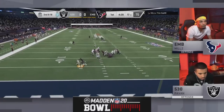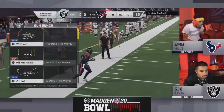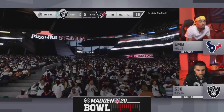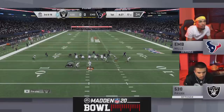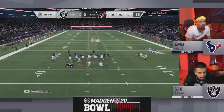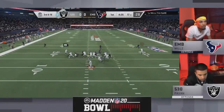Second and long, Vick dropping back. Blitz picked up nicely this time, but no one's open downfield, have to throw this one away. You see Pavin actually motioned over to the strong side with his hatback, so he had double blockers from that side. It actually picked up the blitz really well, but nothing open, and a big 3rd and 18 already to start the game.